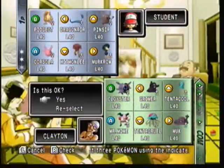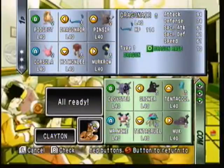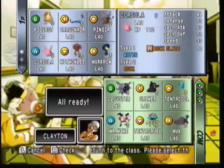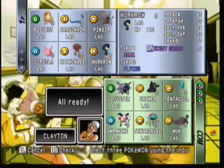So we got another random set of Pokemon here. Let's see what moves they have. Pidgeot has Wing Attack, Dragonair has Dragon Rage, Pinsir has Seismic Toss, Corsola has Rock Slide, Hitmonlee has Rolling Kick, and Murkrow has Nightshade.